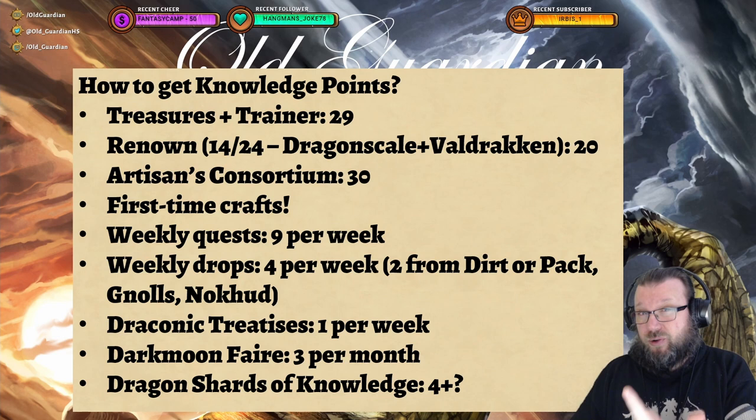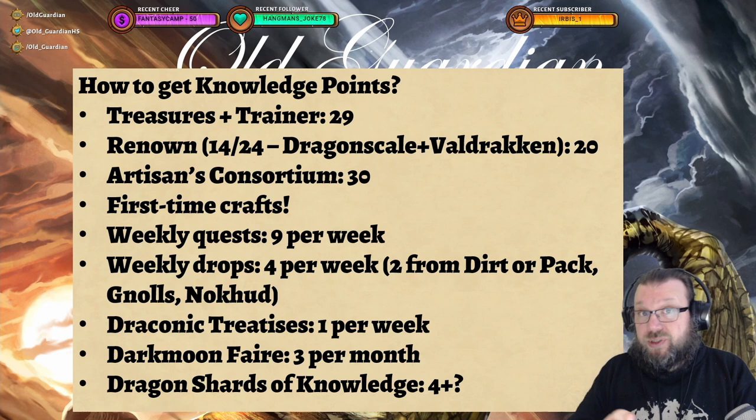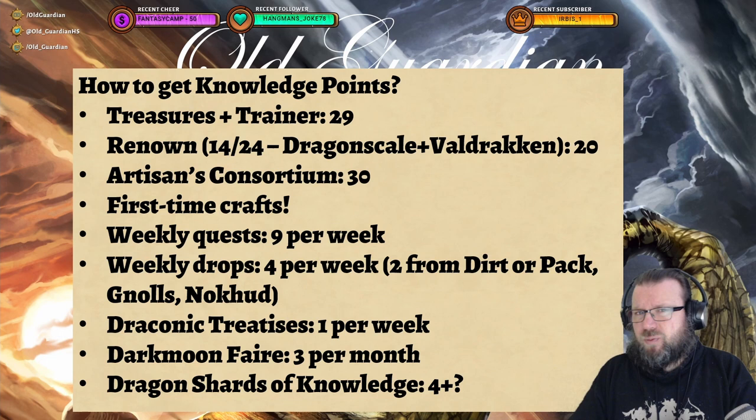Then there's weekly gated drops. There are four drops available per week. Two come from either dirt mounds or expedition packs — you need to travel the grounds and shovel up some dirt. Then for tailoring, one from Nulls and one from Nakuud, so just grind some of those and you will get the drop eventually. Then there is the Draconic Treatise that scribes can make, which can be used once a week. It's a single-use item, so you have to order a new one each week — that's one knowledge point.